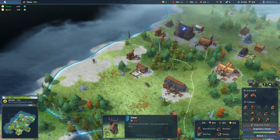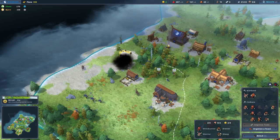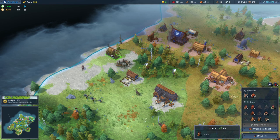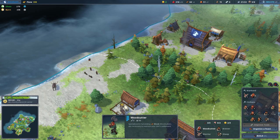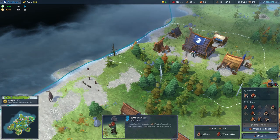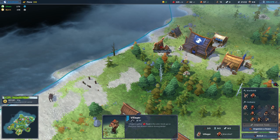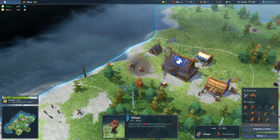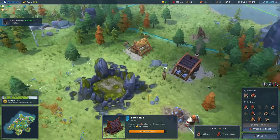A little bit closer than I would have liked. With that, I am going to go ahead and demolish this building, and then we are going to get our hunting lodge popped down by there. I'm going to need you guys to go up here and prepare yourselves to be hunters, because that is going to be a massive boom for us. I could upgrade this, and I think I will. Let's get an extra woodcutter down there. We've got a new iron mine.